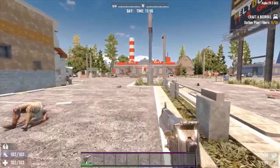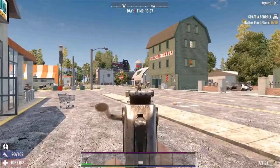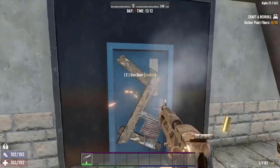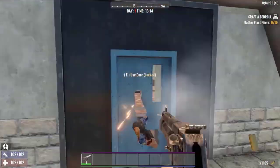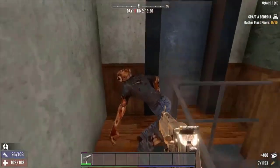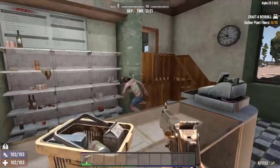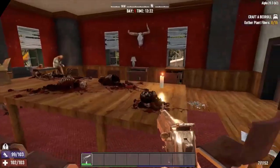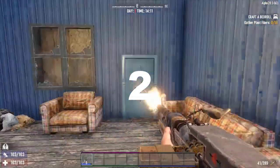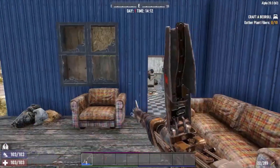Number 3: Desert Vulture. Range 25, entity damage 68/68-89 depending on ammunition, attacks per minute 130, magazine size 8. Clearly influenced by the Desert Eagle, the Desert Vulture is a .44 caliber semi-automatic handgun. This weapon has a good blend of range, damage, and magazine size. The .44 caliber ammunition gives it a better damage output than assault rifles and submachine guns.